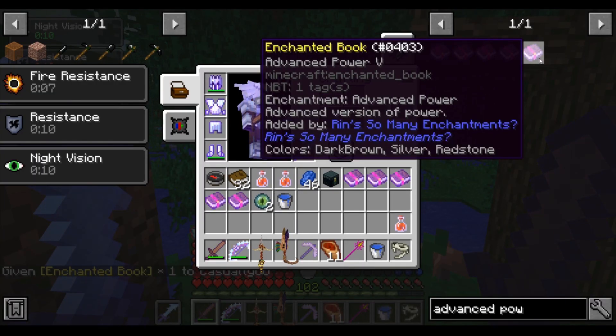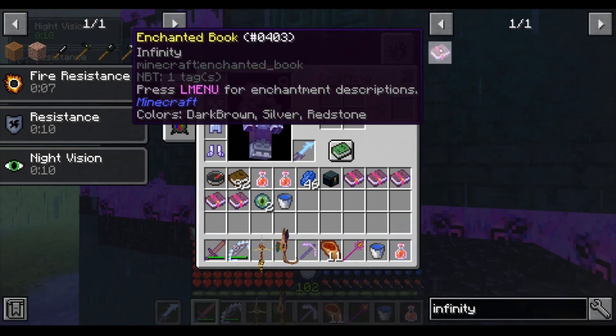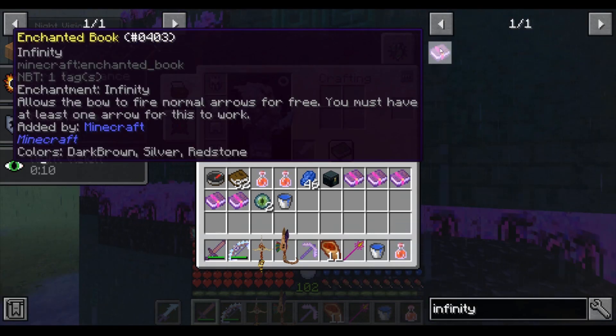Advance Power 5 — this enchantment makes your bow do more base damage. Infinity — this allows your bow to always be able to shoot even without ammo.